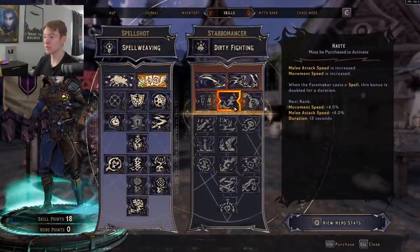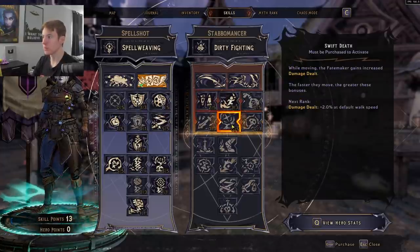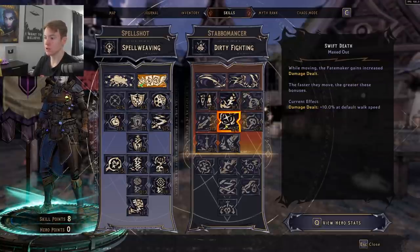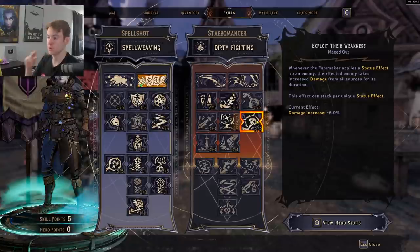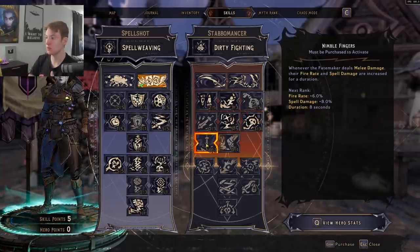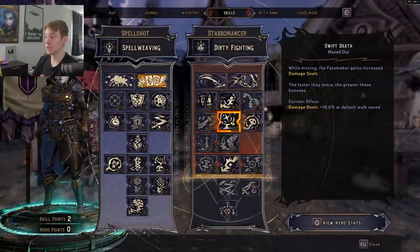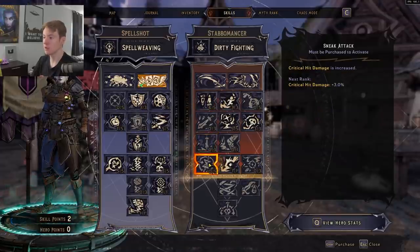In the Stabomancer tree, we increase movement speed by a flat amount and boost gun damage and spell damage. Points into Swift Death increase damage the faster you're moving — combined with our movement speed bonuses and enchants, this is a flat insane damage increase. We also put points into Exploit Their Weakness for bosses. The key skill here is Elusive, which lets you shoot and sprint simultaneously, maximizing Swift Death's damage bonus.